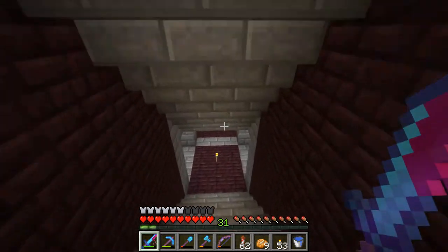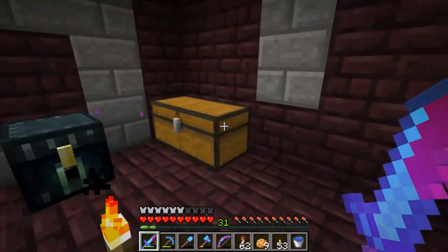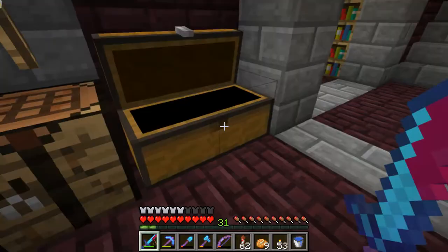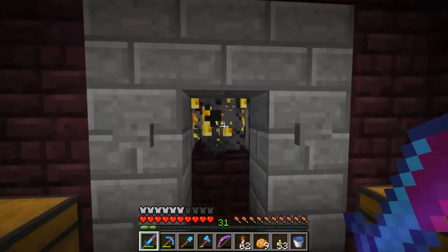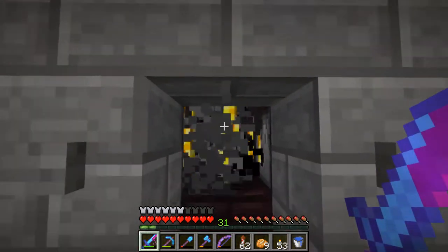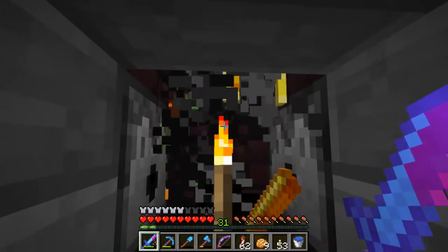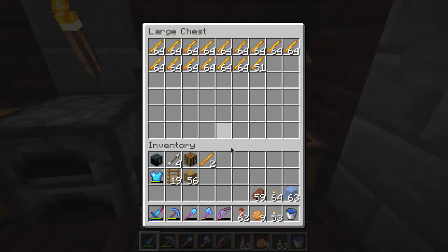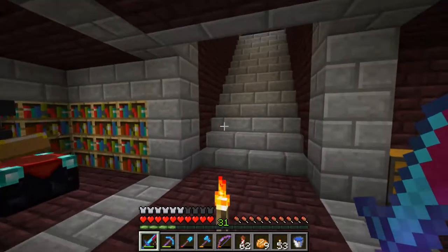Over here we've got a storage area for enchanting items and an enchanting area. You're supposed to AFK upstairs because this is just out of reach of the blazes themselves. You press a button, they get poisoned, once they're down to one health you hit them with your sword and they all die. Get XP, put blaze rods in — you know, the normal stuff.